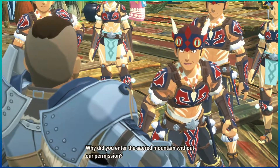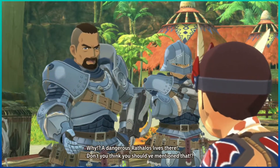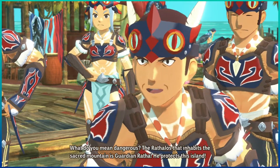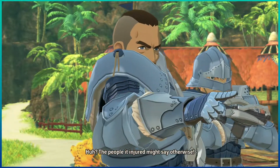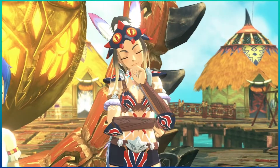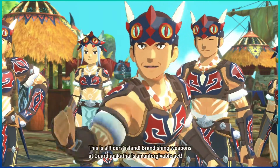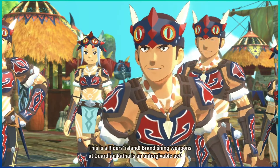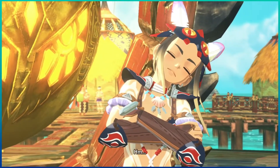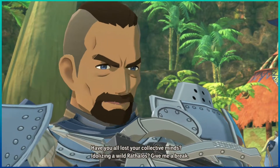Story dialogue begins: 'Why did you enter the sacred mountain without our permission? A dangerous Rathalos lives there.' - 'Don't you think you should have mentioned that?' - 'The Rathalos that inhabits the sacred mountain is Guardian Ratha. He protects this island.' - 'The people that got injured might say otherwise.' - 'That's because you raised your weapons at him. Brandishing weapons at Guardian Ratha is an unforgivable act.' - 'Have you all lost your collective minds idolizing a wild Rathalos? Give me a break.'